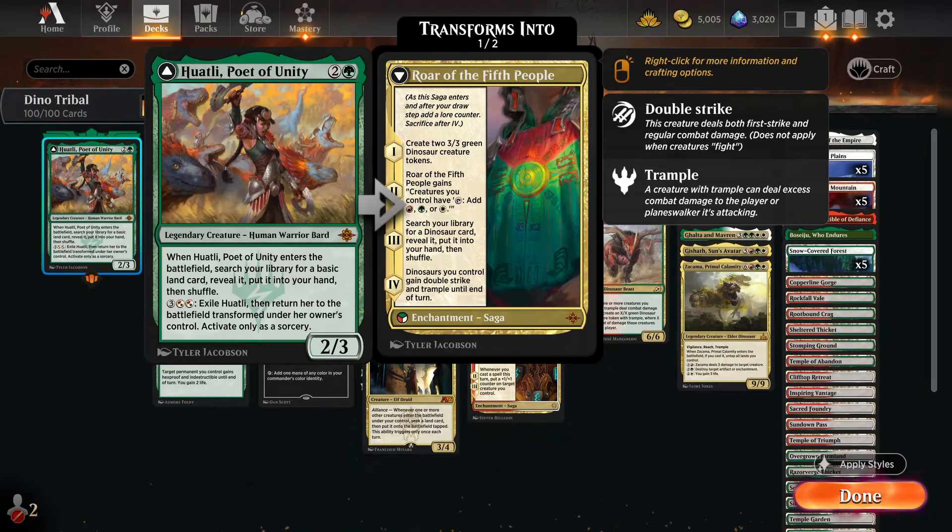Welcome to Jurassic Park. Today we're looking at Huatli Poet of Unity, which is a pretty sweet way to tutor for your favourite dinosaurs. Granted it will take you a bit of time — you have to pay three to get her out, pay five to flip her, then wait a turn and then wait another turn and another turn. So there's a lot of kind of bureaucracy involved in this.